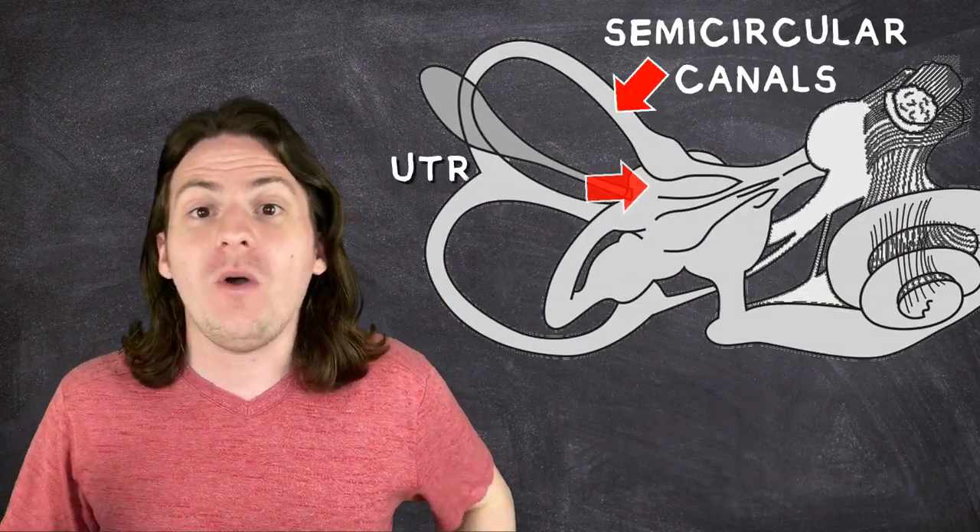Humans are usually able to detect gravity pretty well thanks to some fluid-filled organs in our ears called the semicircular canals, the utricle, and the saccule. If our brain detects that our center of gravity is off-balance, it will subconsciously make tiny adjustments in our muscles to keep us upright. Those of you who have ever gotten motion sickness have these little organs to thank, because if they get confused for even half a second, they start freaking out — basically sounding the alarm and telling your stomach to dump everything.